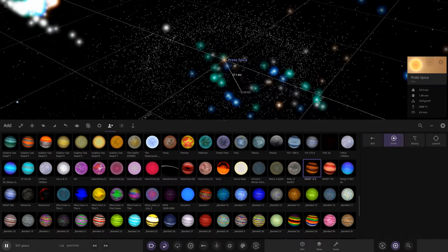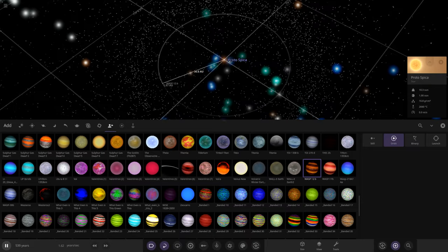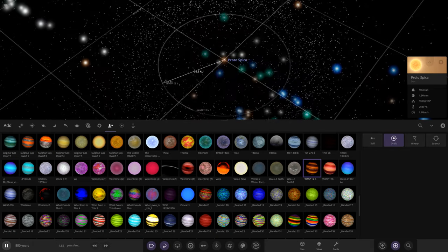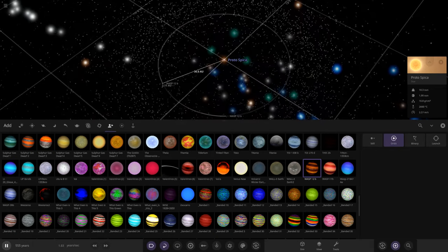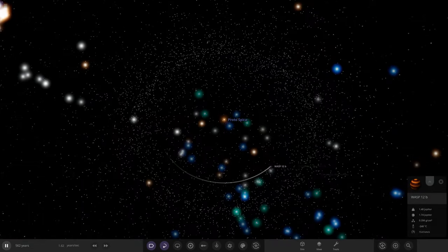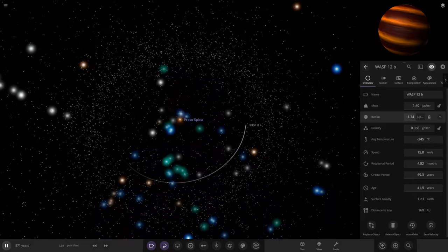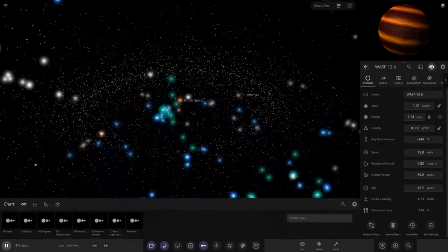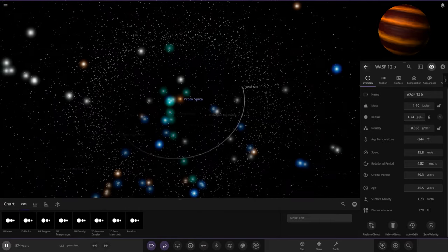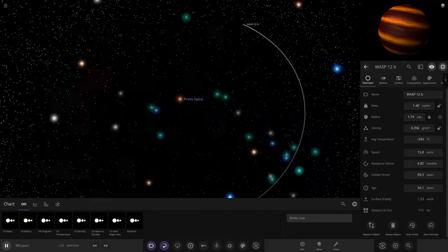Let's place our first gas giant in the system - I'll go around 36 AU and put WASP-12b in there. That's our first planet to form from the planetary disk. Like Jupiter was theoretically the first planet to form in our solar system, WASP-12b is going to be the first and probably largest planet here. It's got 1.74 Jupiters mass - a nice large object with a nice set of band color. That is now our dominant object.